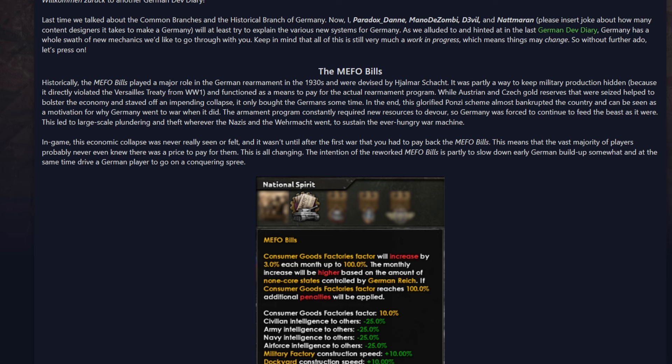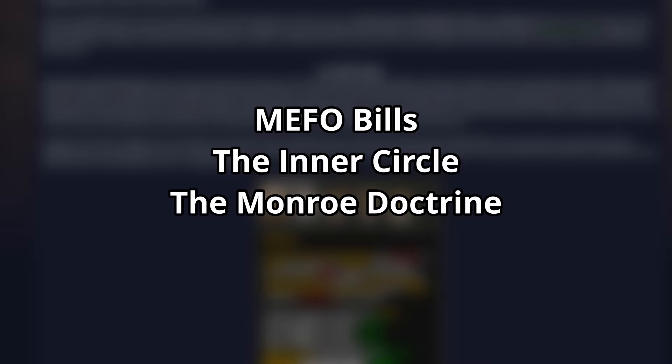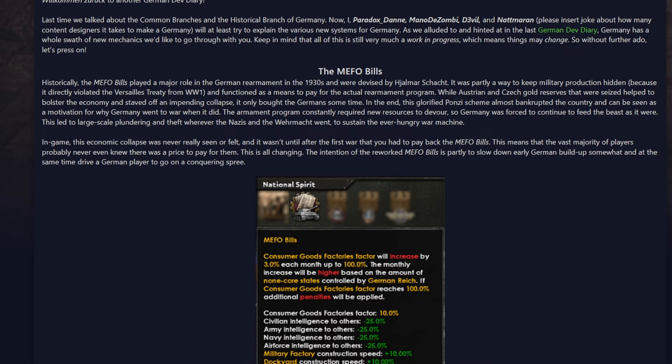In this video, I'm going to do a quick highlight of the German systems. We've got the Mefo Bills, the Inner Circle, the changes to the Monroe Doctrine, and the Reich Commissariats. I'll leave a link in the description to the dev diary and include chapters for everything here.